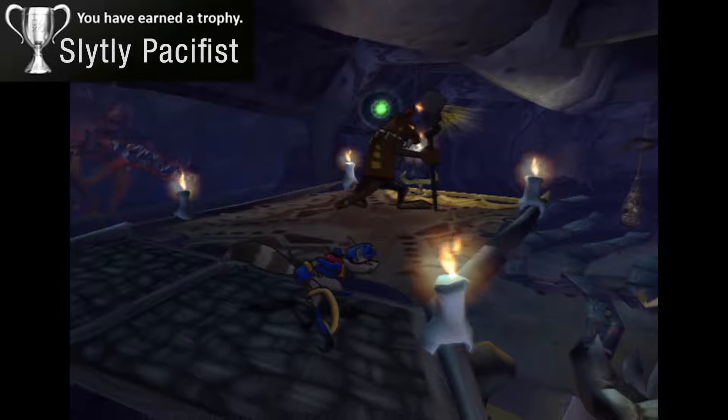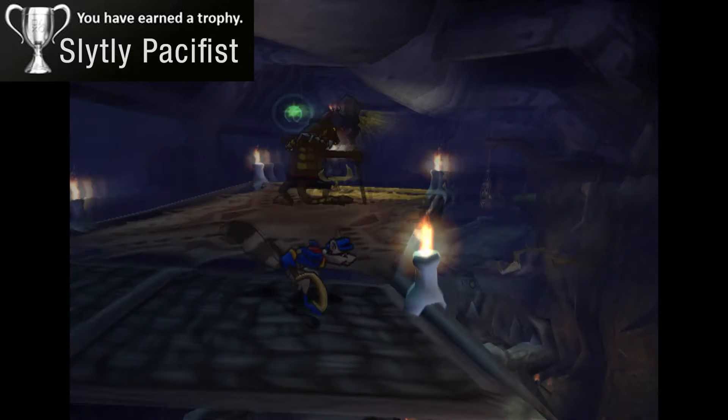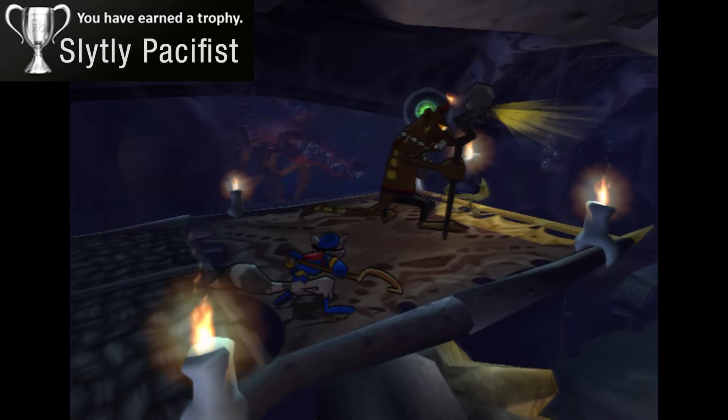The main one that gave me trouble was a guard watching over a candle that you need to put out in order for a sliding rail to appear. You need the decoy to get the guard's attention and then the guard needs to break the candle at the same time. Maybe one of the trickier trophies in the run, but if you are careful and use the rewind feature it's really not that difficult.